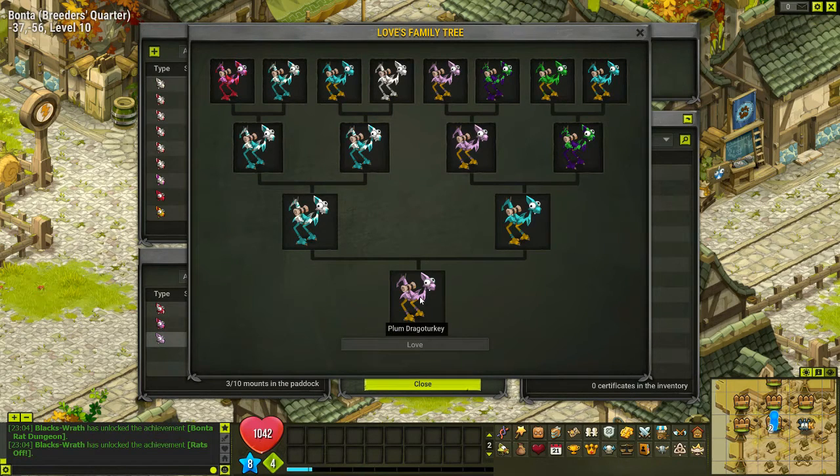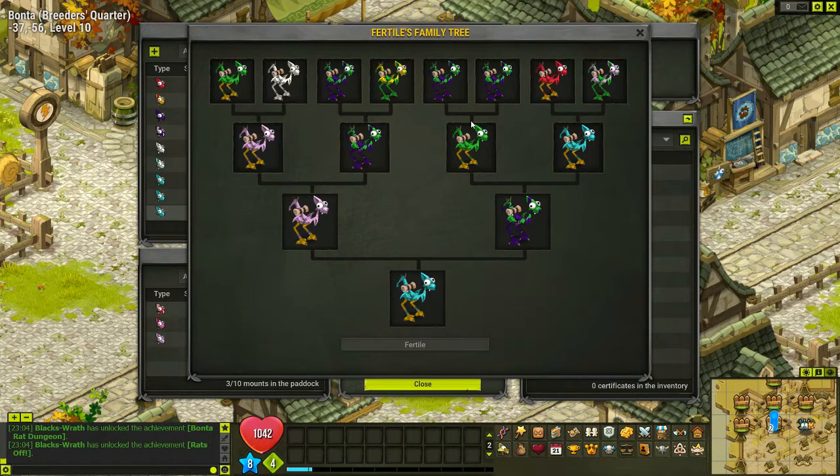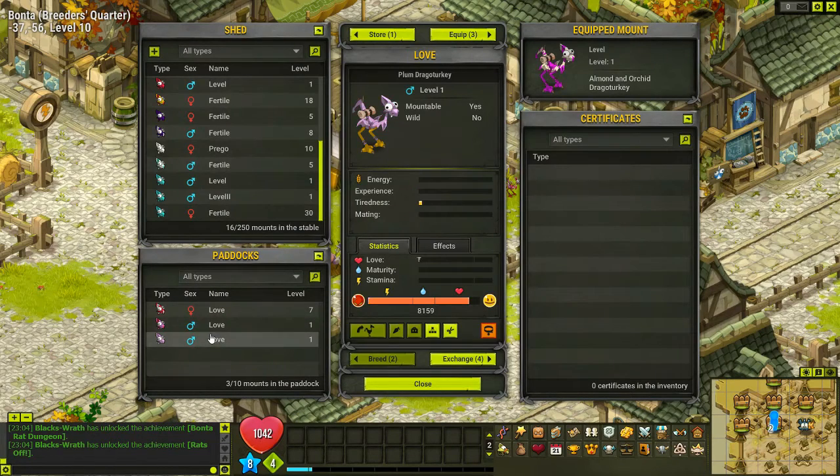I got lucky and actually got one of the plums, so I'm probably gonna do it again. I may even breed this plum with this turquoise. This plum is a male and that one's a female so I'm gonna be doing that — I'll 100% be doing that. I just got to get this plum's stats all the way up and then hopefully I can get another plum or some emeralds.